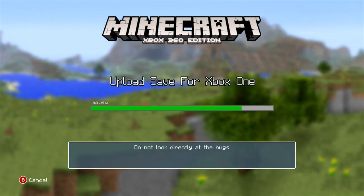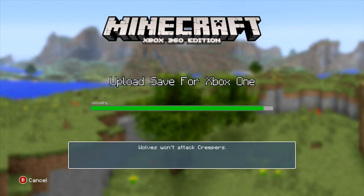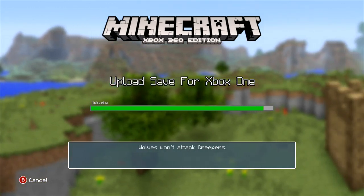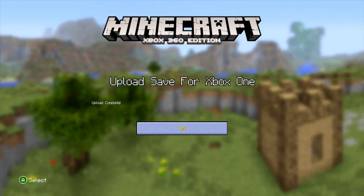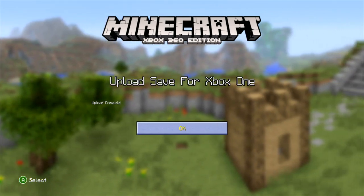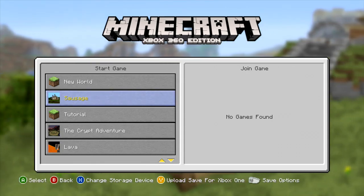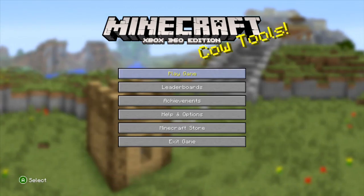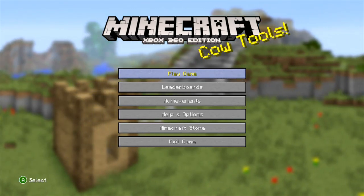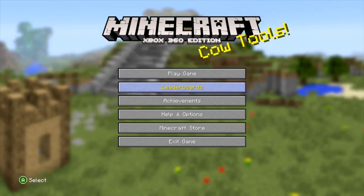Don't you let the Xbox One say it's better than you, even though it is. Show them you still have what it takes. Alright, I think it's done — fantastic. Upload save for Xbox One: upload complete. Thank you, 360. If it wasn't for Terraria, I would never turn you on again — even though Terraria is out for Xbox One. I'm not paying full price for that.